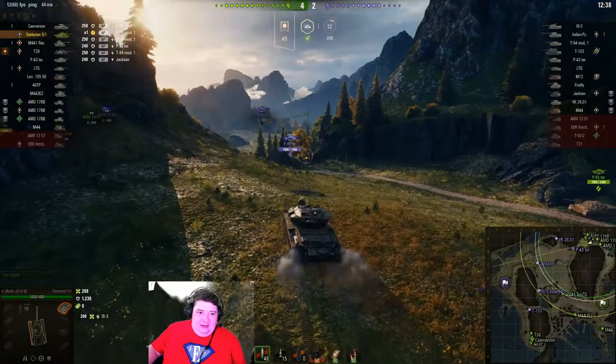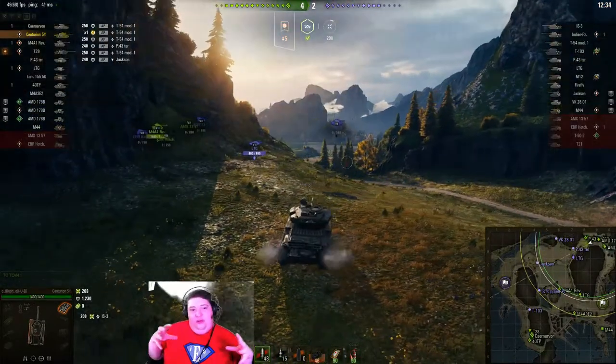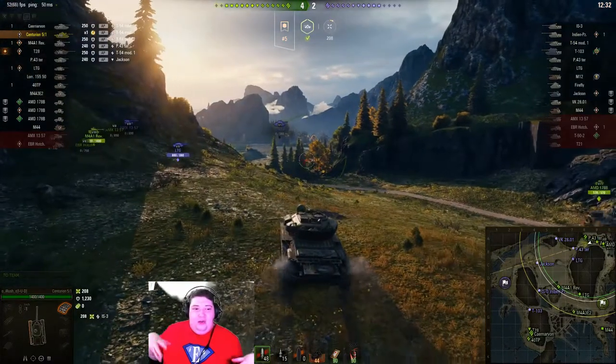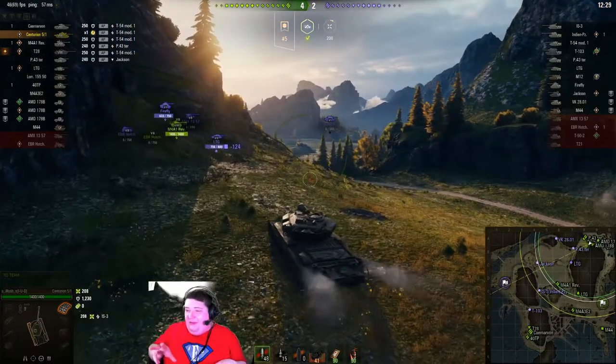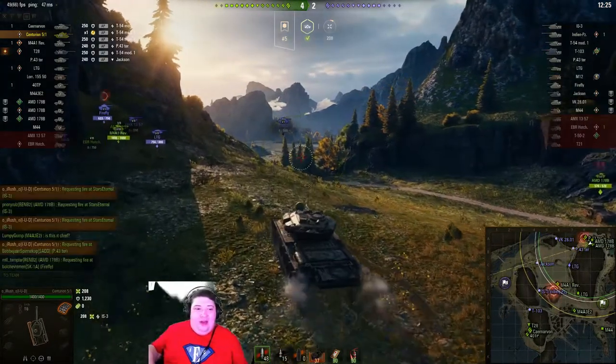The gun on this thing has a nice bit of depression to it, so he's actually able to use this ridge line and just fight off of it. Unfortunately he can't actually see anybody he's fighting right now, so he's just kind of absorbing fire.